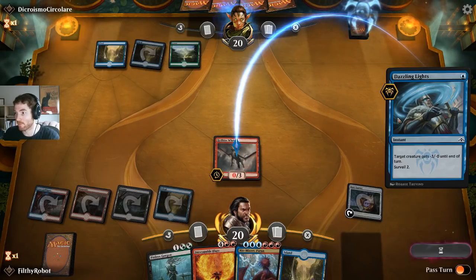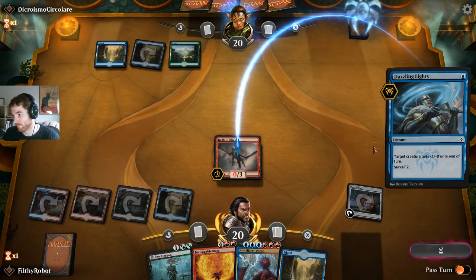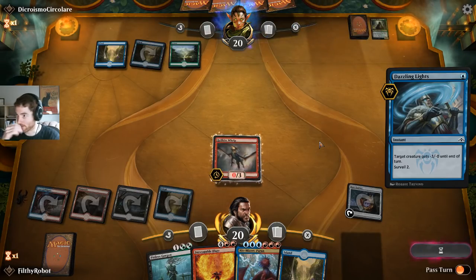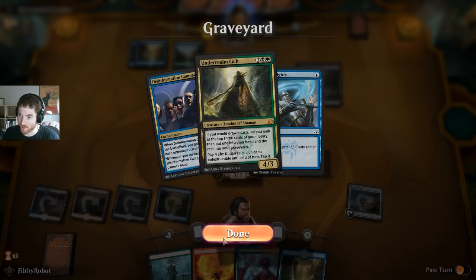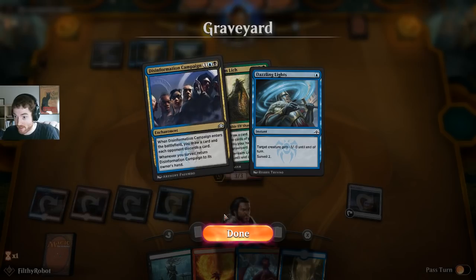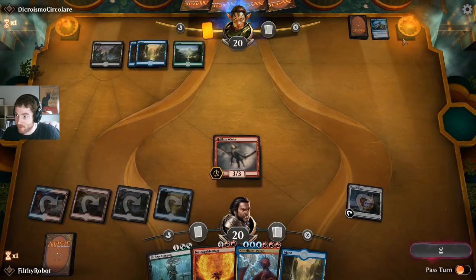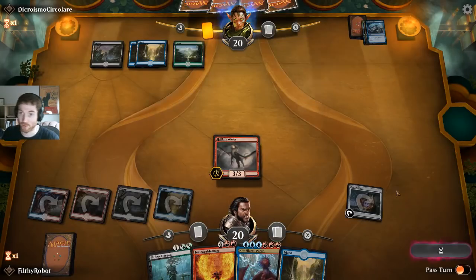No! You just Surveiled 2. What did you put in there — creatures into your graveyard? Underrealm Lich — very strong. And Disinformation Campaign — extremely strong. Nuts. I don't know why he discarded that card ever. Draw some cards and you can play it — why the hell would you discard that? You just need land so badly you're willing to not play that card. This card is really good in my opinion.